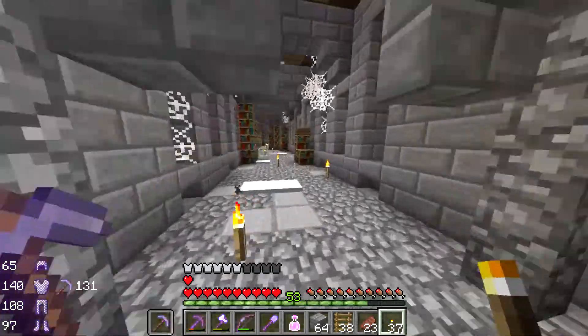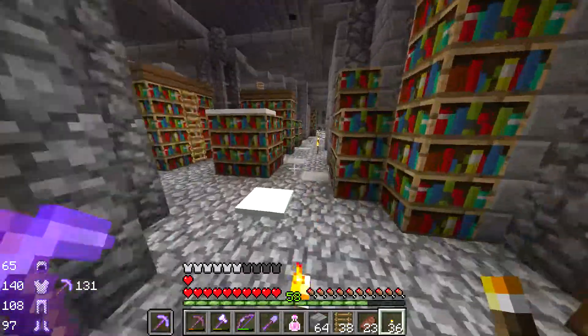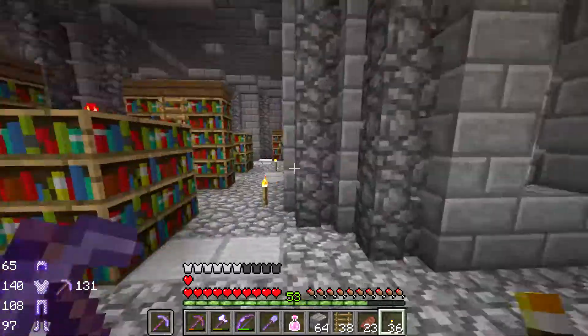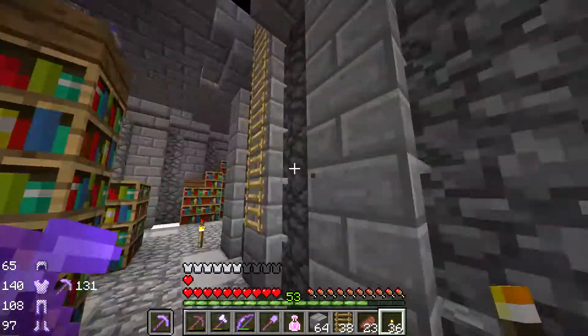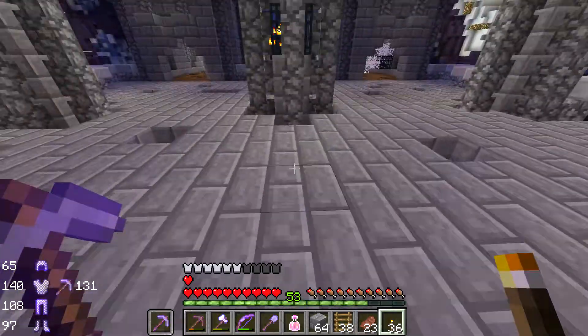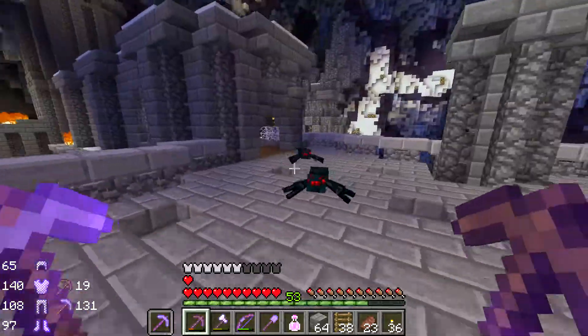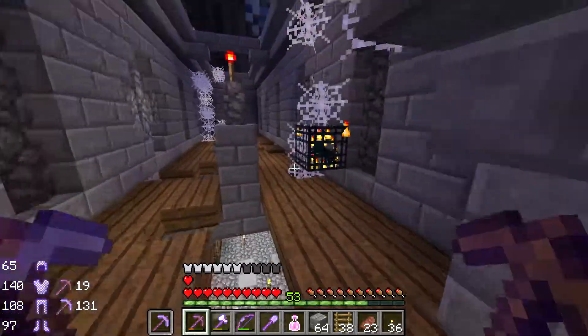So we went to the second floor and we saw there's a lot of bad things up there. I don't know that I have the desire to go back up there. Let's take one more peek. Oh, these are all half slabs — that's wonderful. Which means I can't really do much about it.